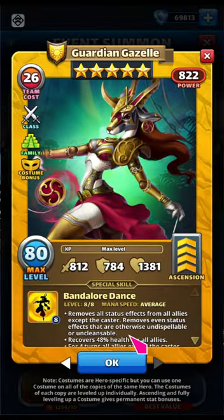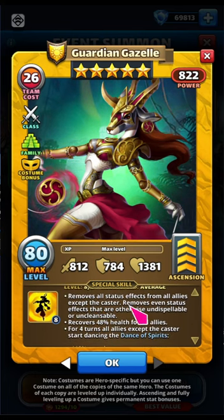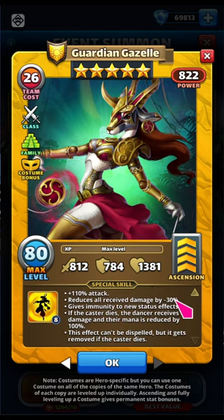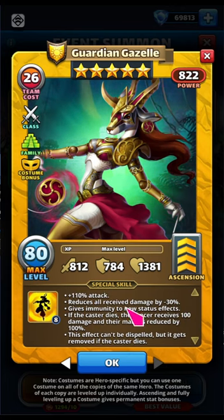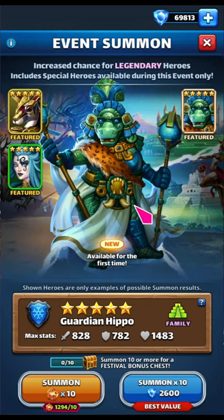There's also a new Panther costume and she's now an actual healer. She removes everything except from herself, recovers 48%, and then four turns of dancing. The dancing is a little bit worse — it's only 30% instead of 50% — but the attack is a little bit higher. They're immune to status effects and it can't be dispelled unless she dies. So both of those are very good.